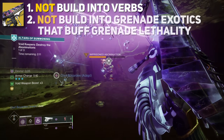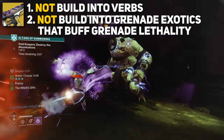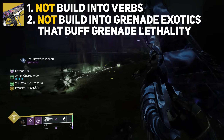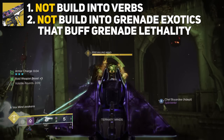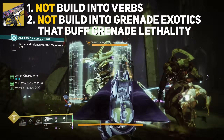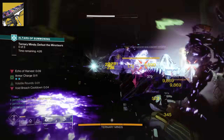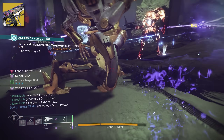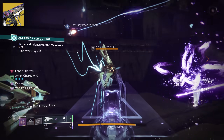In my opinion, the best exotic catalyst Tessellation could get for Final Shape is to synergize with subclass verbs — applying Jolt, Scorch, or whatever when rocking those subclasses. That would be disgusting. For now, we're not going to utilize builds that dip into subclass verbs, nor exotics that greatly benefit grenade lethality, since you're actually consuming your grenade. The exotics you really want here are things that buff Tessellation's damage outright, or exotics that give you an extra grenade charge.